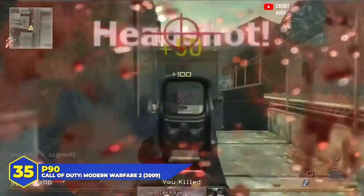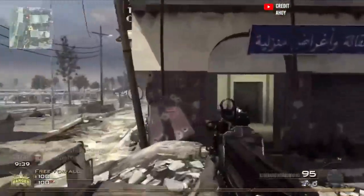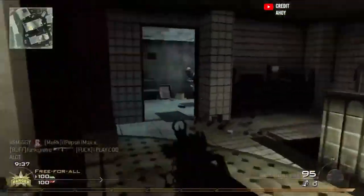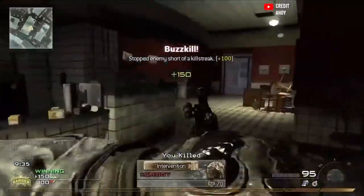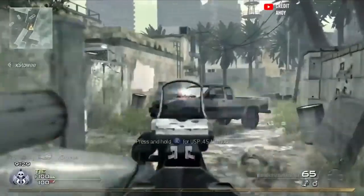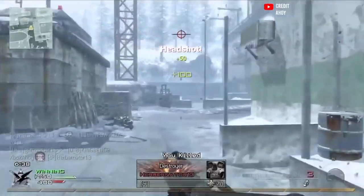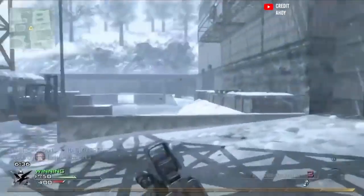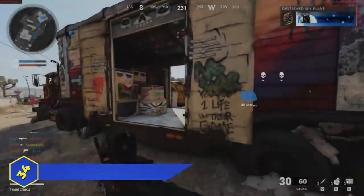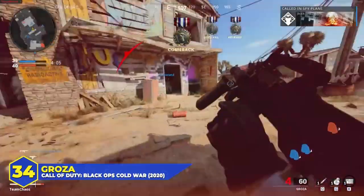At number 35, the P90 in Modern Warfare 2. It was often overshadowed by other ridiculous weapons in that game, but that doesn't mean it was bad. It fired at over 900 rounds per minute and would kill in four to five shots — with no Stopping Power it gave a very competitive time to kill compared to other autos. The recoil was a little bouncy but it's an SMG so you were staying in close quarters anyway. Not as versatile as guns like the UMP or the ACR, but fun to use.